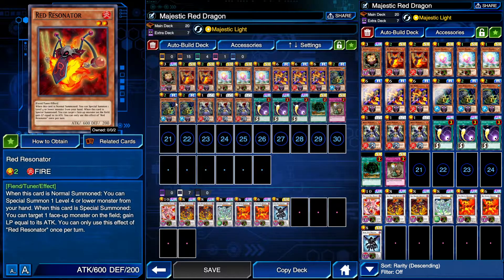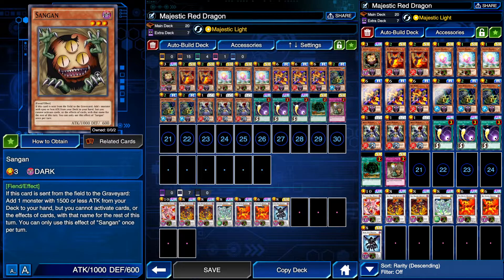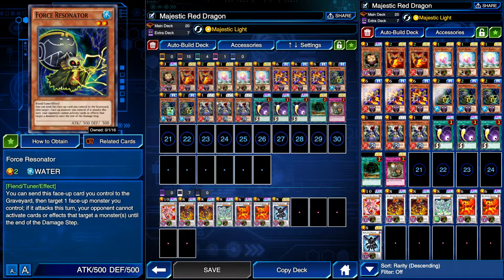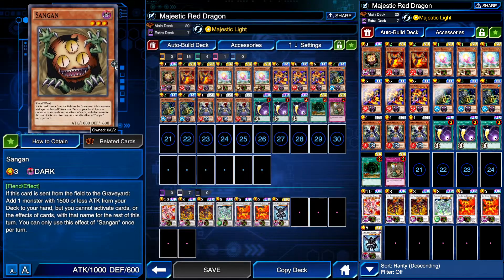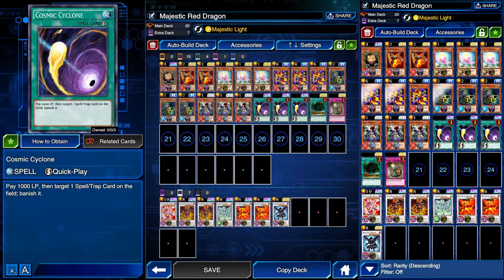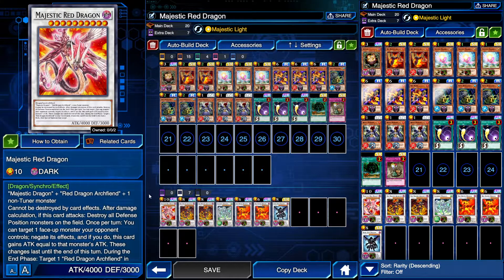We're also using Sandgang as a stand-in for my third Red Resonator, since Red Resonator or Sandgang can search for anything in this deck because they're all 1500 attack or lower. It's good if you're going first as extra defense — you can set it and pass. There's a lot of back row reliance in this deck because it needs it. This deck falls easily to back row like Floodgate and Drowning Mirror Force. Majestic Red Dragon can't be destroyed by card effects, which helps, but you're kind of getting lucky whether that actually saves you.